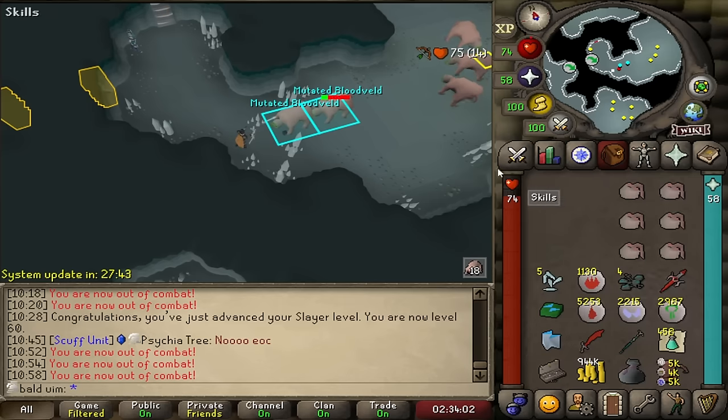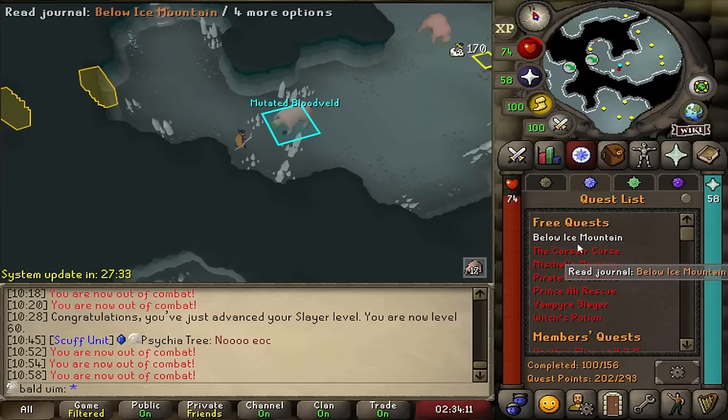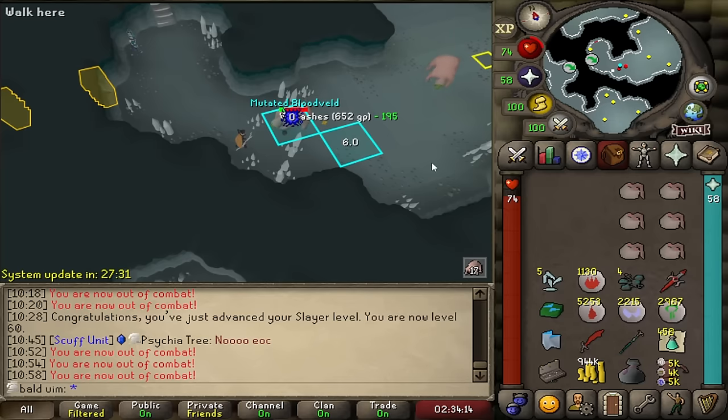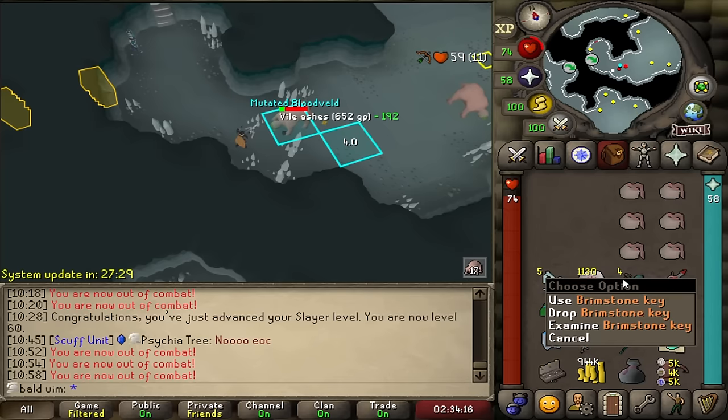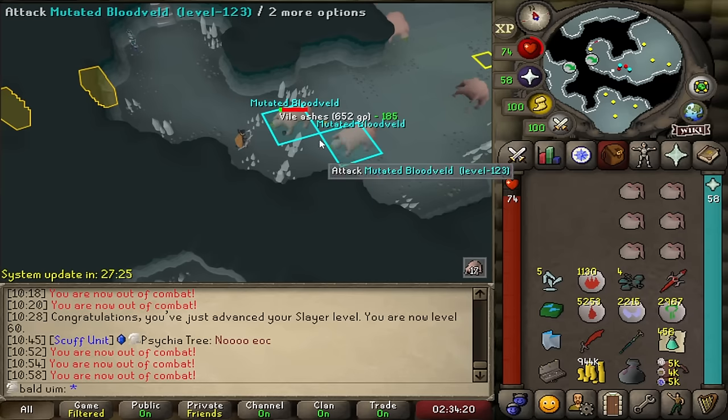When I have this I'll get myself just over 400 Slayer points, at which point I'm going to do Cabin Fever and all of the sub-requirements — Rum Deal, Zogre Flesh Eaters, Pirate's Treasure. I don't know why I've not done Pirate's Treasure with all the quests — it's literally free. But look at this task: four Brimstone Keys and 6k prayer XP from ensouled heads. I'm in love. I've just been chilling in a meeting at work.